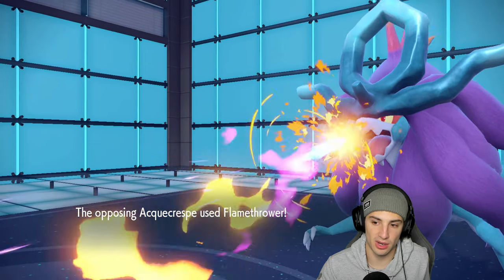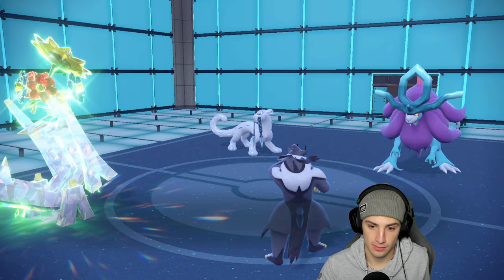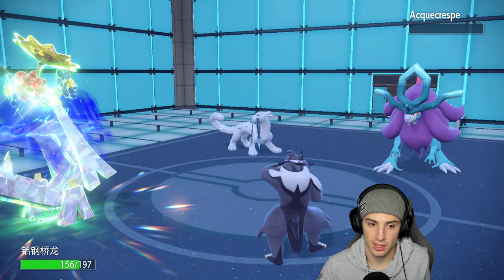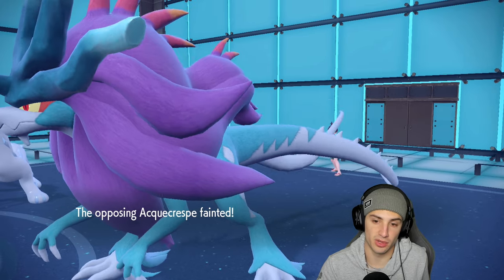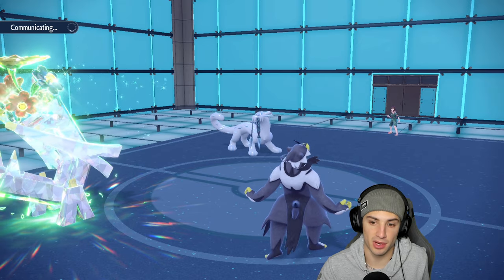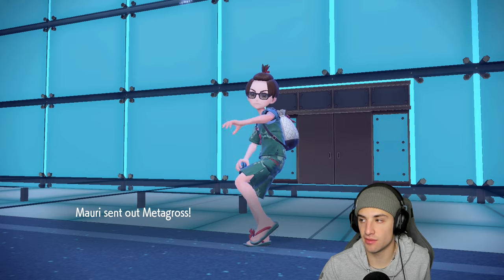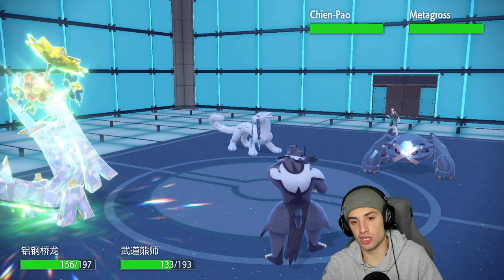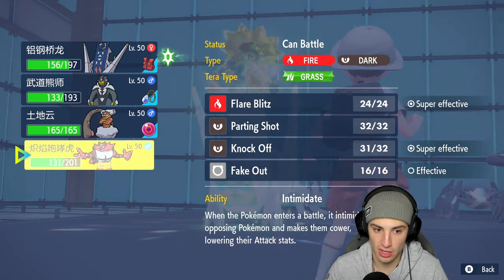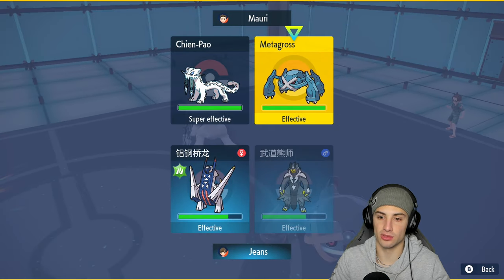We're sitting with Chien-Pao at minus one and Arche Ludon ready to Body Press. Metagross comes out as their final Pokémon. I consider hard swapping into Incineroar because they're probably going for an Ice move, then I can Fake Out and drop Close Combat. I decide to go for it — Close Combat on Chien-Pao.